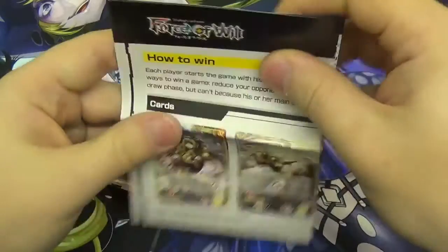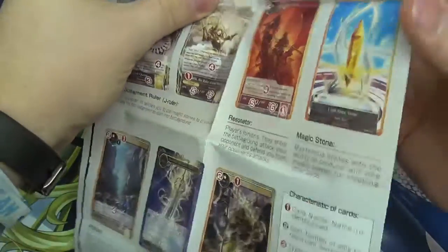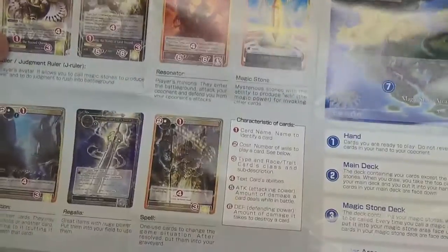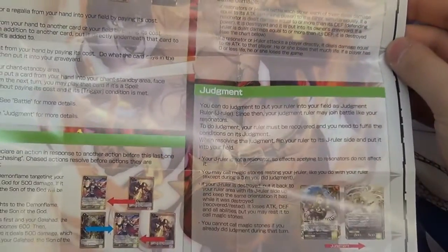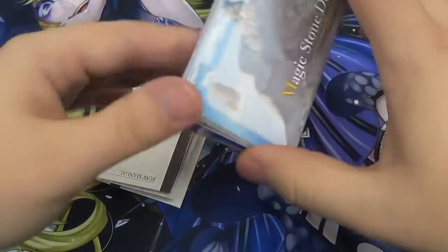First of all you have a quick rules reference, which is useful for when you're first learning how to play. It gives you a quick rules guide on what all the different card types are and what different words mean that you need for playing, what the game area is like, what the turn structure is, and how to actually go about doing battles and judgments. Useful for the first time you're playing because it just gives you a brief overview of everything.